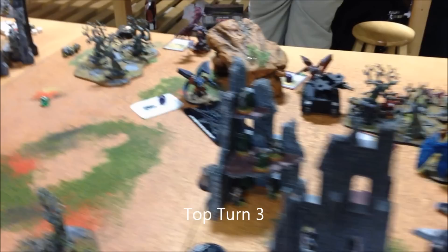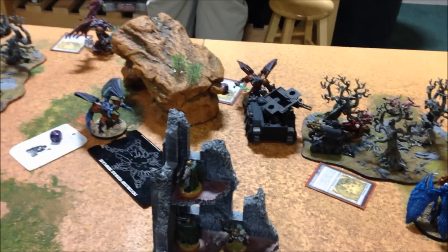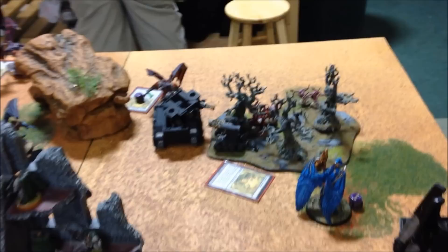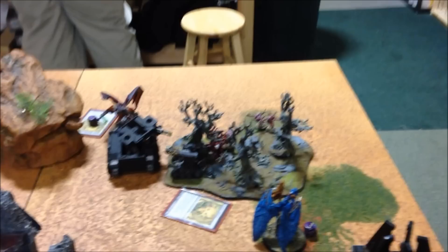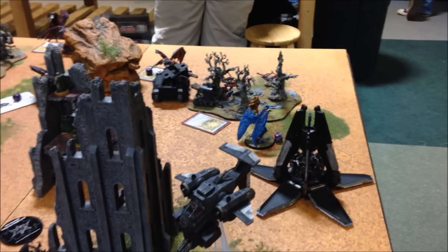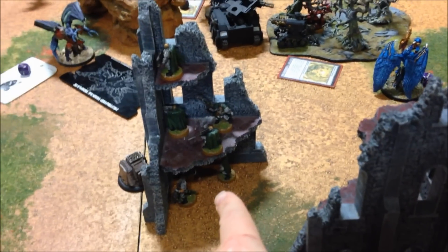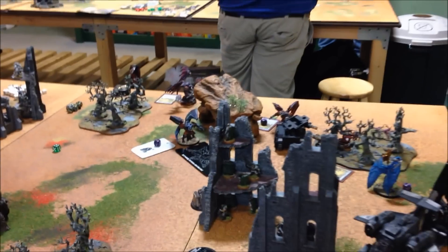Top of turn three was devastating for me. Larry finally realized that flying monstrous creatures are monstrous creatures and decided to land some of those Demon Princes and assault my armor. That one blew up the Land Raider. That one blew up the Stalker. The Horrors were terrible — they were horrible against my Tech Marine. I killed one of them and then they rolled an 11 for their instability and lost five more. Fateweaver didn't do anything to the Tech Marine — he tried to cast some psychics on him and again whiffed badly. Bellakor came over and assaulted the Contemptor and took him down. The Contemptor did manage to shoot some of my Scouts via Puppet Master. The Cultists came in from reserve and are sitting right over there.